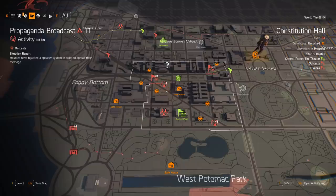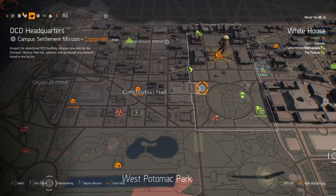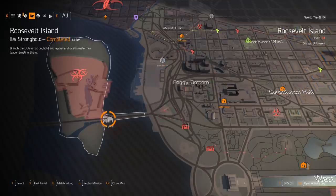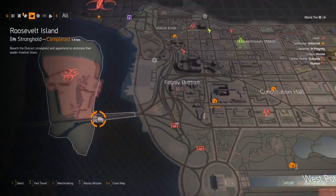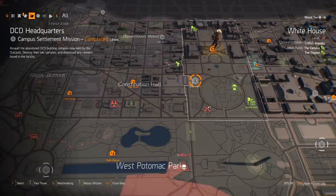Of the three missions — Potomac, Roosevelt Island, and DCD — DCD is definitely going to yield the best results because you can do it the fastest. I got my speedruns down to about 15 minutes and ran it roughly 25 times. I did Potomac about 5 to 10 times, and Roosevelt Island about 3 or 4 times. Roosevelt Island takes about 30 minutes, Potomac about 20 to 25 minutes, and DCD about 15 minutes.